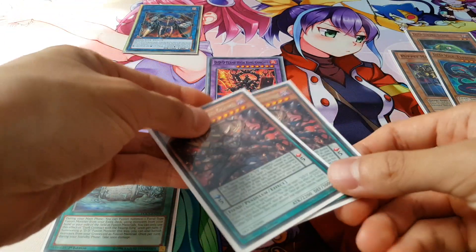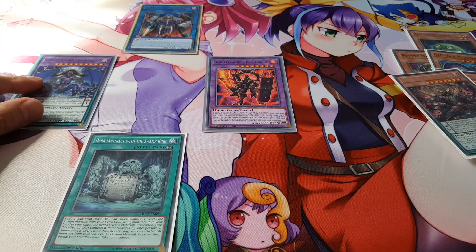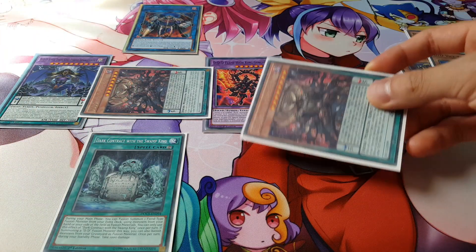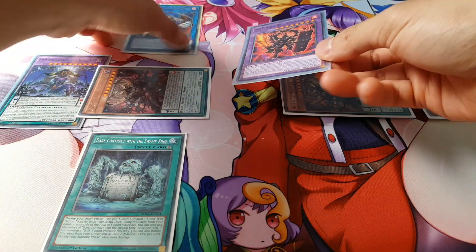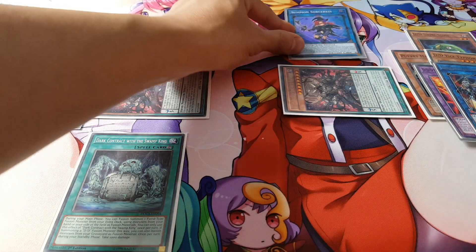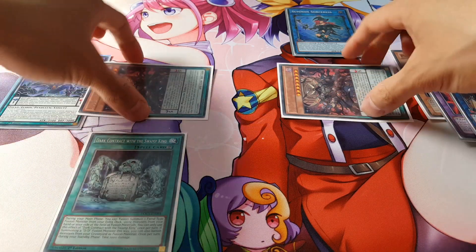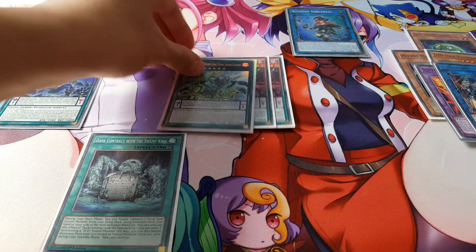We play Swamp King to fuse the two Ragnaroks together, bringing out your first Doom King — Purple Armageddon. Right off the bat, Genghis activates allowing you to bring back Ragnarok from the graveyard, and Ragnarok special summons his other copy of himself, so we get both Ragnaroks back. From there we take Genghis and Archfiend — both fiend monsters of the same type — to bring out Summon Sorceress, placing her in a zone that doesn't link to Purple Armageddon. We then overlay the two Ragnaroks, which are both DDD monsters, to bring out Dark Armageddon.